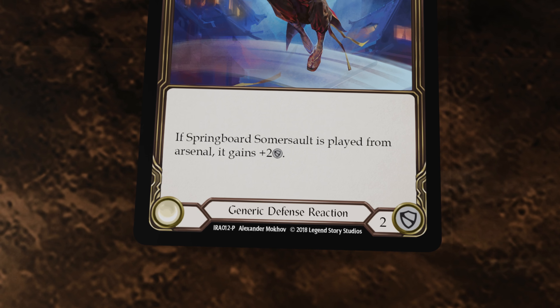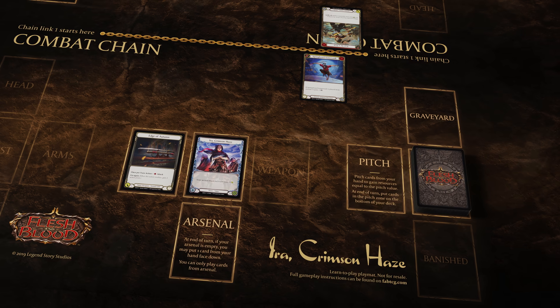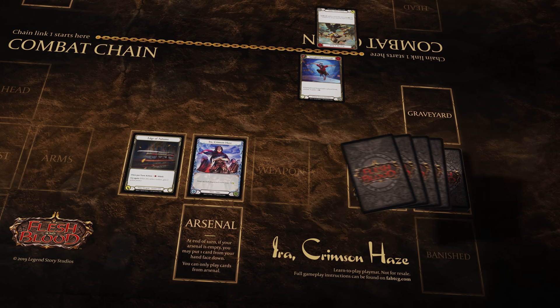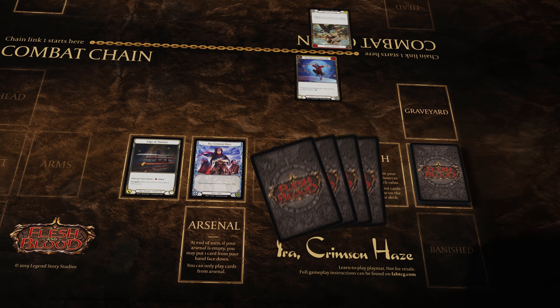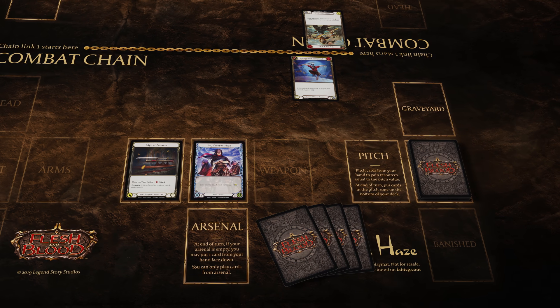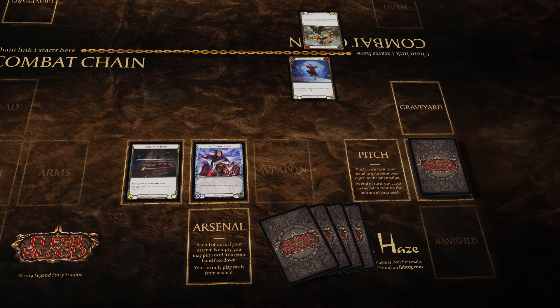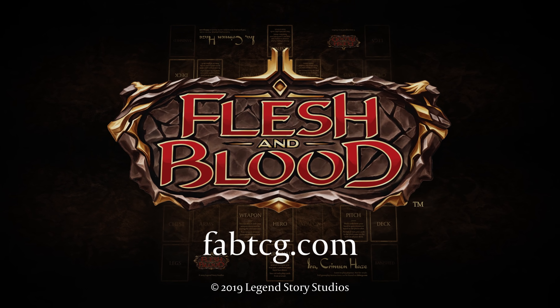The last thing you need to know to get started playing Flesh and Blood is the first turn of the game rule. On the first turn of the game, at the end of turn, all players draw cards until the number of cards in their hand are equal to their hero's intellect. From that point onwards, you only draw cards at the end of your own turn. We hope this knowledge sees you well for your coming adventures in the world of Flesh and Blood.